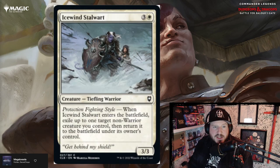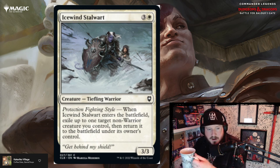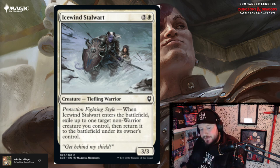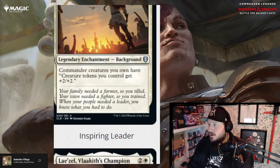Icewind Stalwart is three and a white for a 3/3 tiefling warrior with protection. Fighting Style: when Icewind Stalwart enters the battlefield, exile up to one target non-warrior creature you control, then return it to the battlefield under its owner's control. You get one free blink on a non-warrior creature. It has to be a creature which can limit you a little bit, but otherwise it's not all that bad.